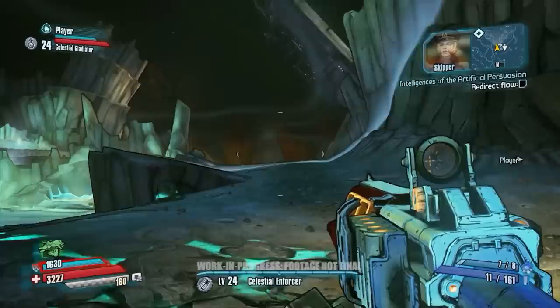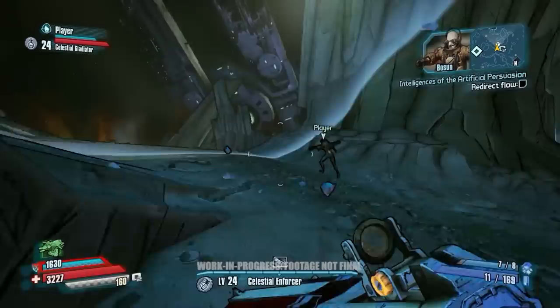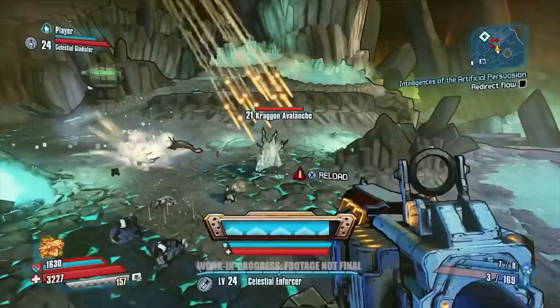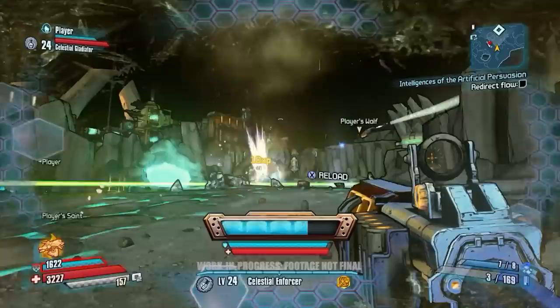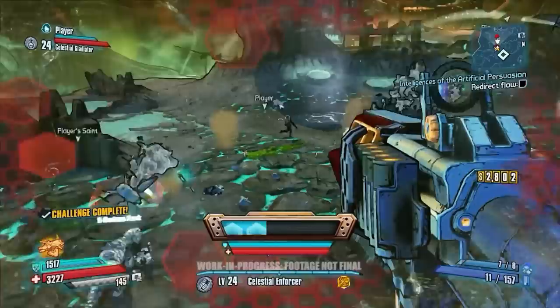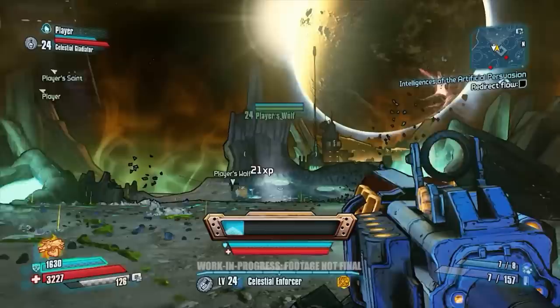So you might start off one-on-one and feel like you've got a pretty even fight, but as they break into smaller groups and become more numerous, you might have a really big fight on your hands. Let's try and show Wolf and Saint here. Wilhelm just deployed Wolf and Saint — his two drones. Wolf is going to go out and cause trouble, while Saint stays fairly close by to replenish Wilhelm's shields. Our Wilhelm player's pretty pro, so it might need to be a more challenging fight for him.